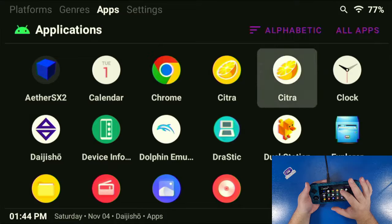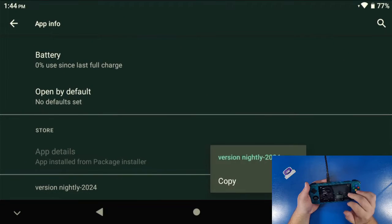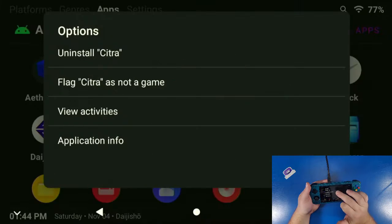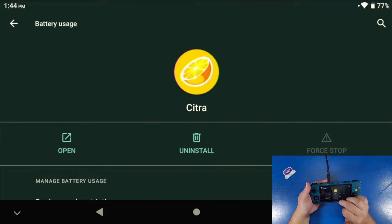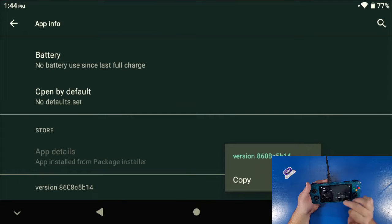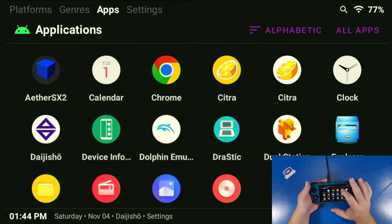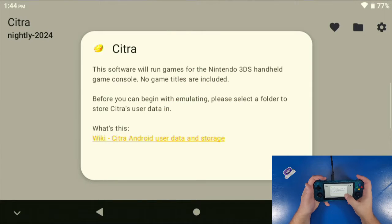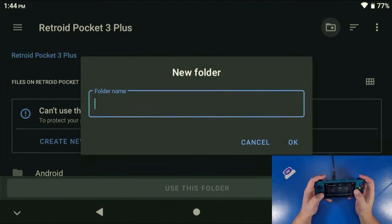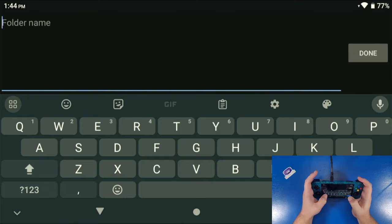Alright, so the reason why I'm doing this again for a part two — this is only going to be the last part I do for at least this device, the Retroid Pocket 3 Plus — is because there's been speculation whether or not to use Citra Canary or Citra Knightley versus Citra MMJ for Android. And I've done vigorous testing on this, and today I'm just going to show you one game, which is New Super Mario Bros. 2 for Nintendo 3DS.